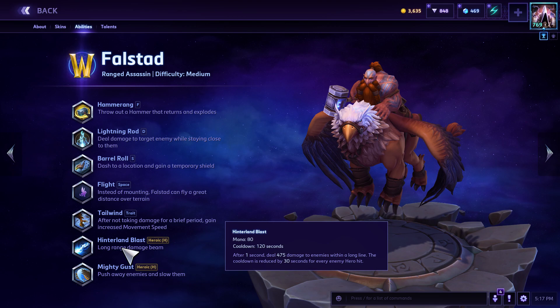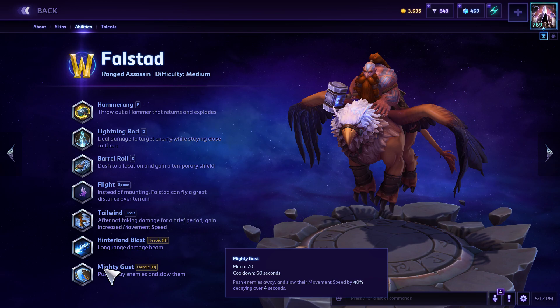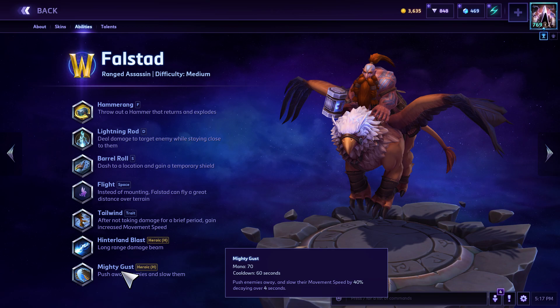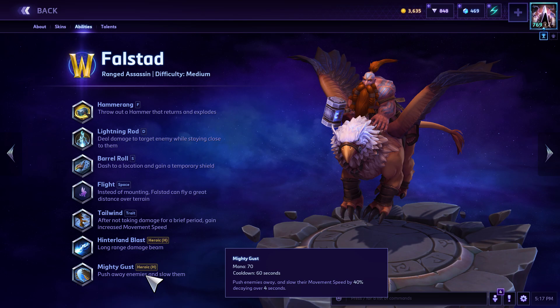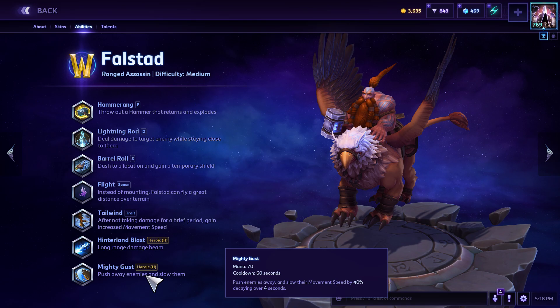It's not enough damage for a 120-second cooldown. Mighty Gust, on the other hand, is your bread and butter. If you're picking Falstad, you should be picking this 100% of the time. Mighty Gust: 70 mana, 60-second cooldown, allows you to use it in basically every serious team fight. It pushes enemies away and slows their movement speed by 40% decaying over four seconds. It doesn't just knock them back a little — it knocks them back considerably.